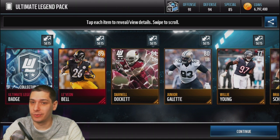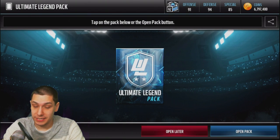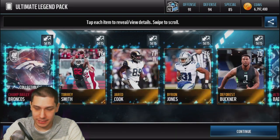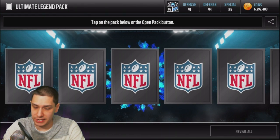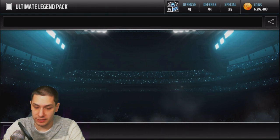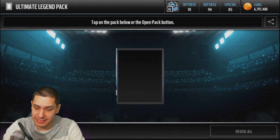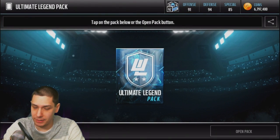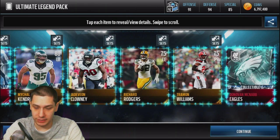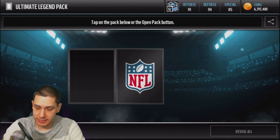We do get a Le'Veon Bell, 89 overall — that's got a little bit of value at least. It's not going to pay for the pack by any means, but it's a nice little additional pull from what we'd normally get. And a team collectible for Bailey. Still hoping for those year collectibles. Those Unsung Hero cards are actually pretty good — that's an extra little set you can get stuff out of, which is nice. I was very happy to get that Demario Davis. Still got plenty of packs to go. And we get a Morgan Burnett, a random 85 overall, along with a Donovan McNabb. Another team collectible — still looking for those year collectibles.